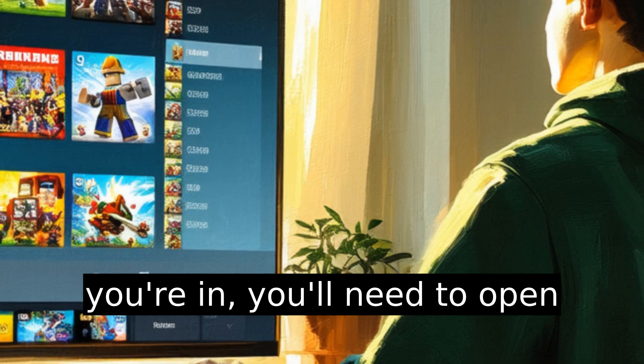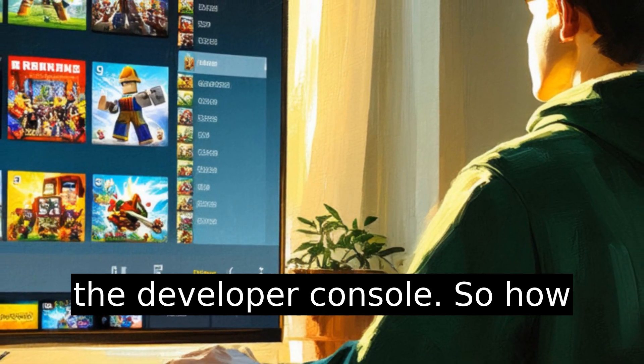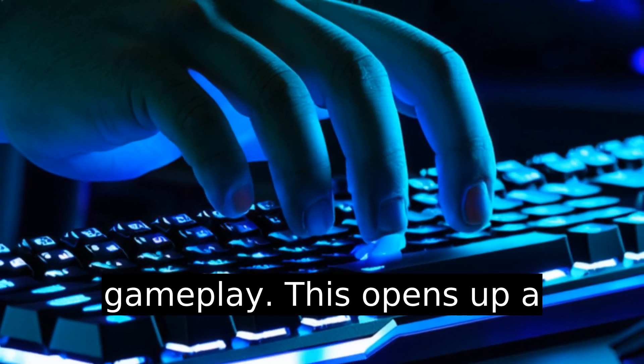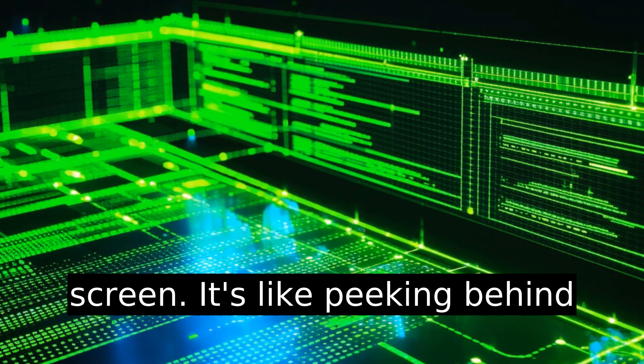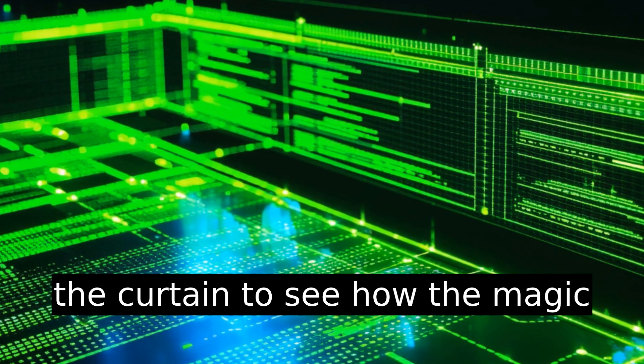Once you're in, you'll need to open the developer console. Press the F9 key during gameplay. This opens up a console at the bottom of your screen — it's like peeking behind the curtain to see how the magic happens.